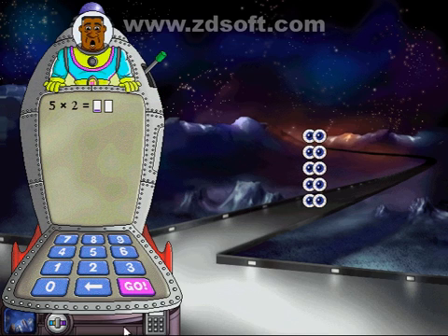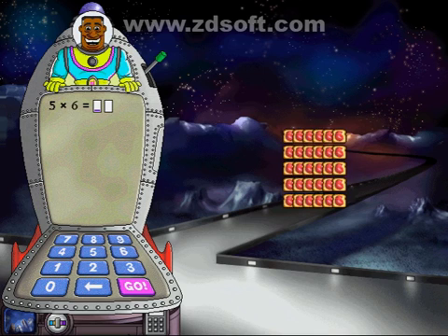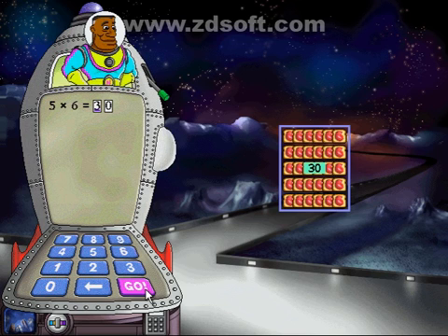I've got five rows with six in each row. How many goodies do I have altogether? Good thing my ship has so much closet space.